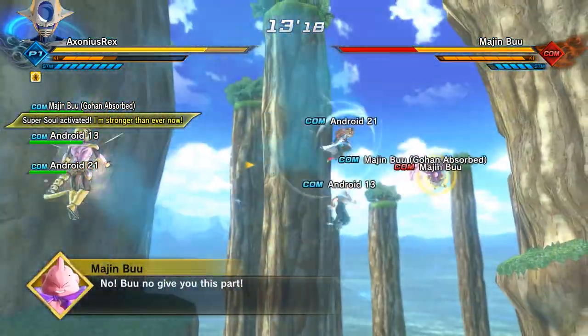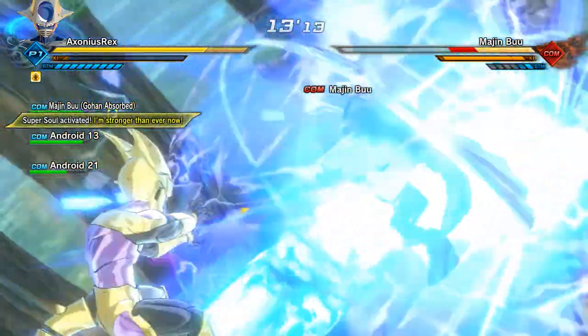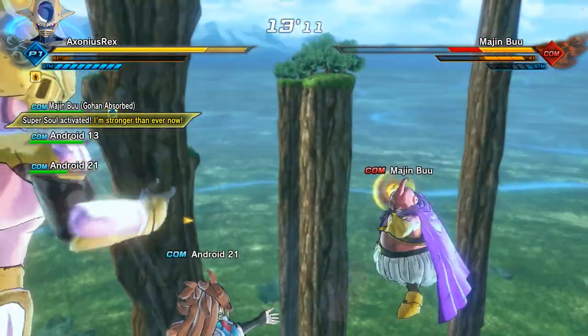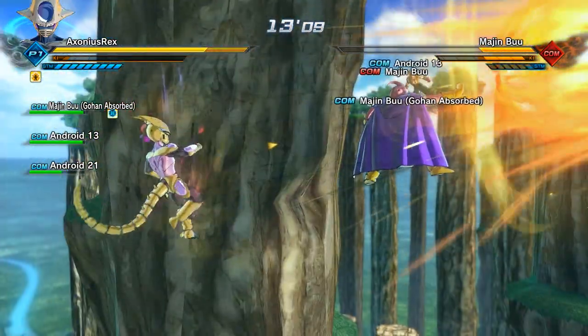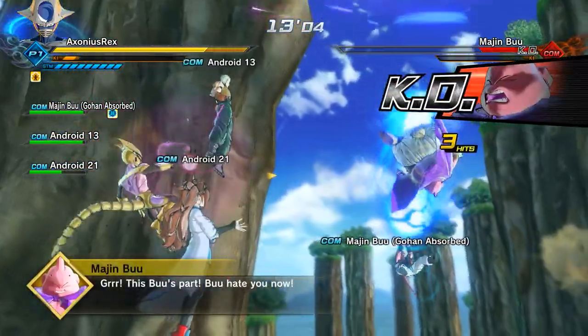Stuff like Warp Kamehameha will get you some easy damage. The Super Soul 'I hope you're reborn to someone good this time' just lets you continually keep the pace up despite having to fight loads of enemies at once. It's a really good time saver and it helped me out a lot during this mission.